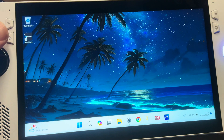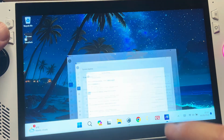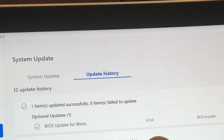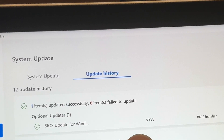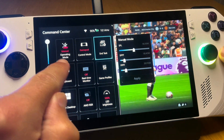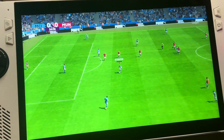The update to BIOS 338 is now complete. Let's double check by heading into the MyASUS app — and yes, we are now on BIOS 338. Let's once again load up the PS Play app, making sure we are on a manual profile, and see if the fans kick in.